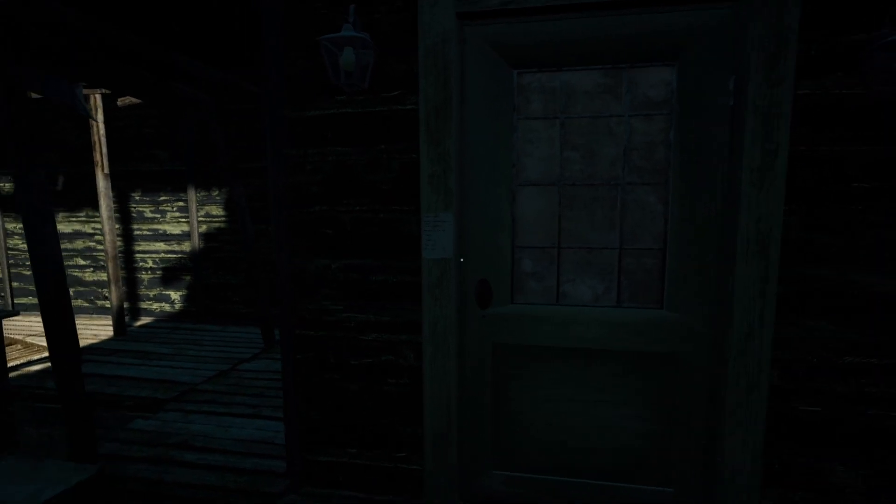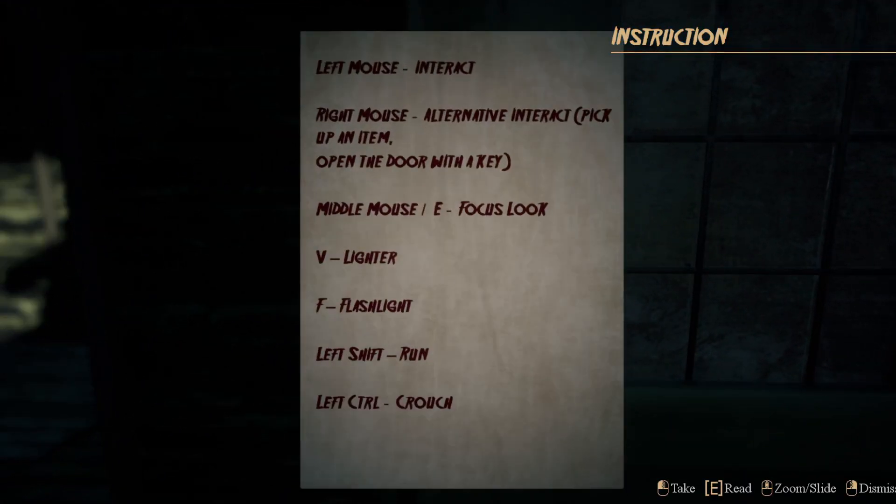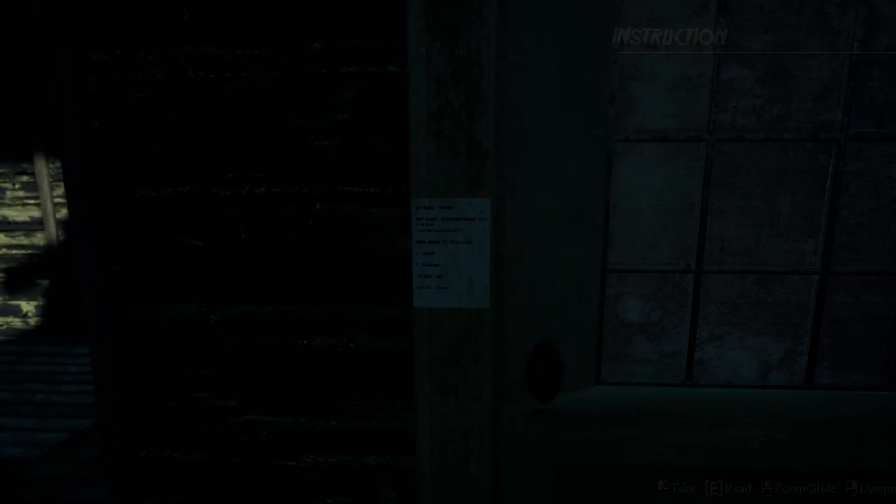Let's see what this sign says: left mouse to interact, right mouse for alternative interact, pick up an item, open the door with the key, middle mouse to focus look, V is lighter, F is flashlight, left shift is run, left control is crouch. Okay — V lighter, F flashlight. When are we going to need those?